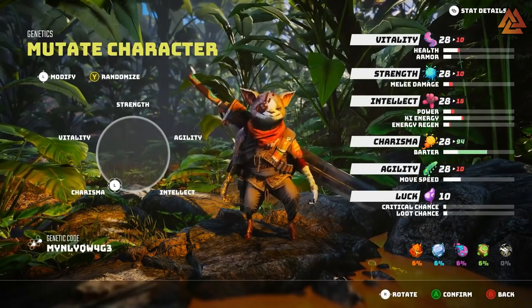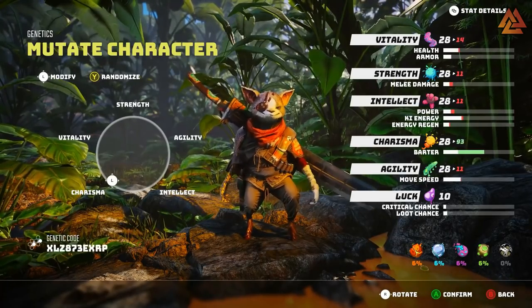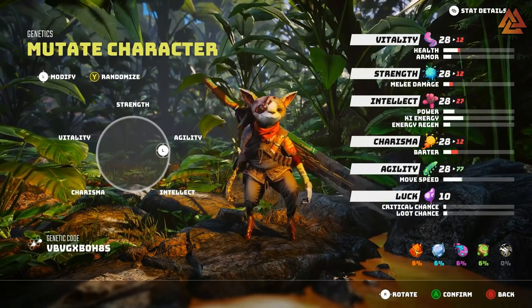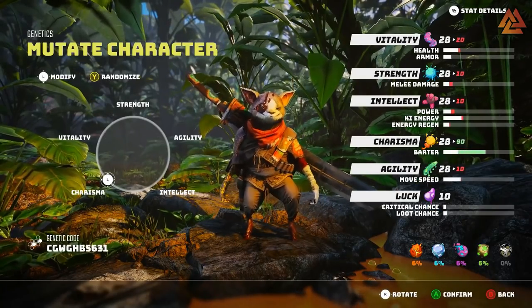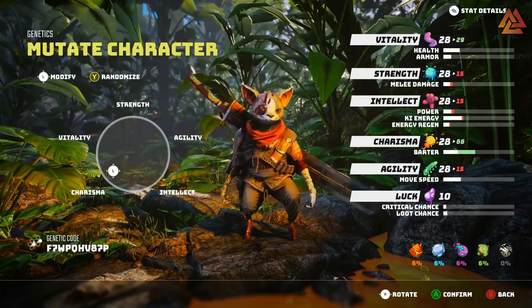If you want to go all-in on intelligence, your mutant is going to have a massive head because their brain is so big, like Pinky and the Brain. If you go all-in on strength, the mutant will have broad shoulders and thicker arms. Full agility will give you long arms and make you more aerodynamic. Charisma is going to give your mutant a more sleek and smart look, so you'll basically be a con man. There is a massive variation in the stats, so changing your mutation is going to be really key to figuring out what you want to be in the game.